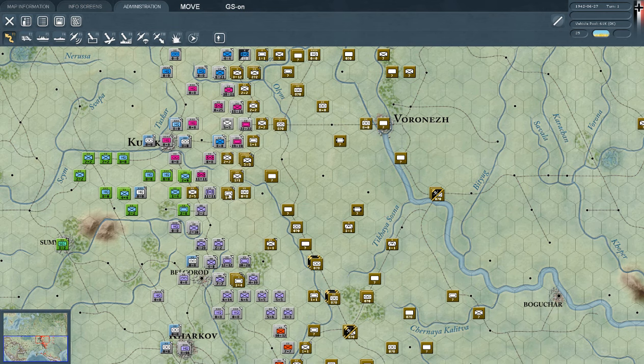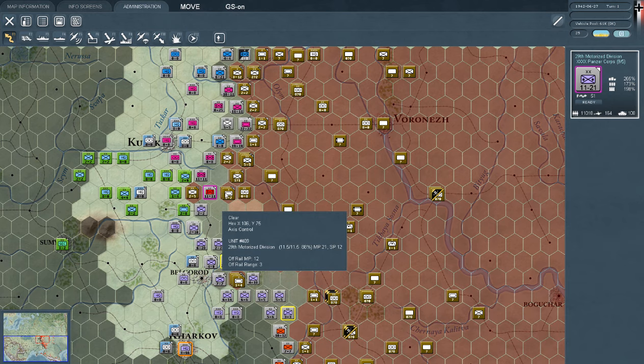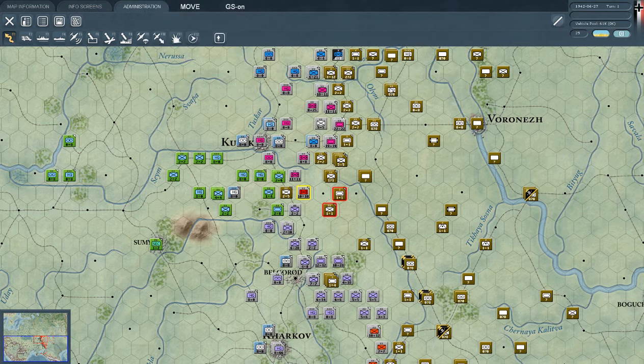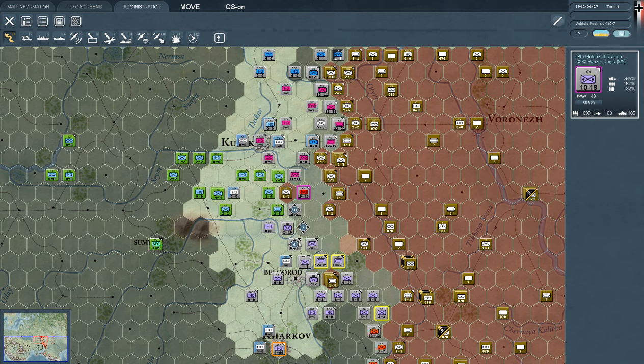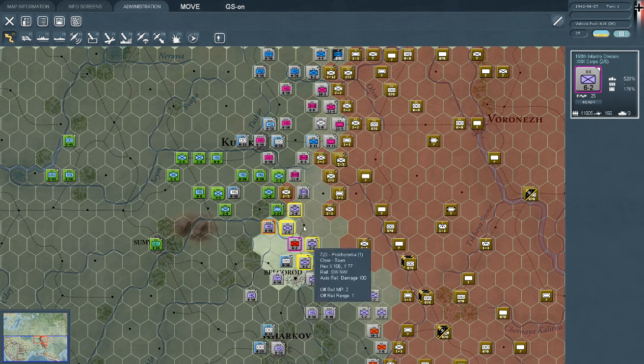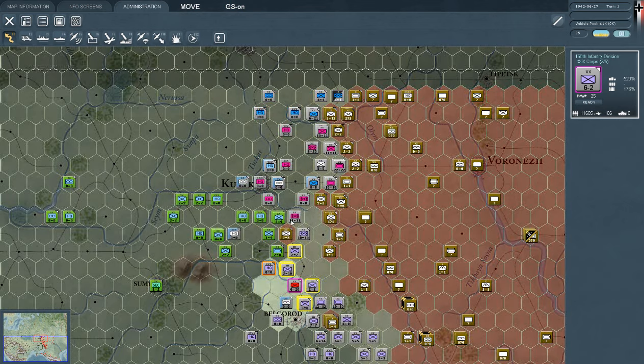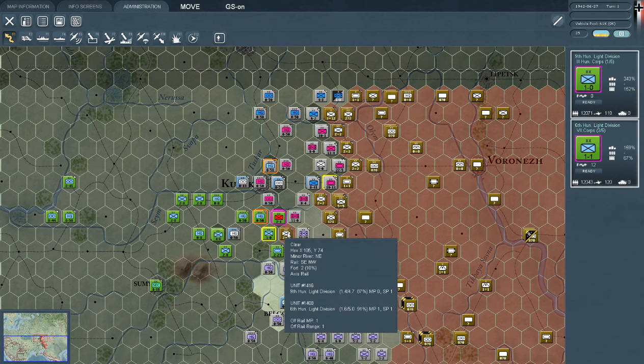These two look ripe for the picking with an 11-strength unit — we might be able to scare them off. Yeah, there we go. Perfect. So pressing Z will toggle between the defense and attack points and the movement points versus just attack, which is generally what we use. So that's perfect.